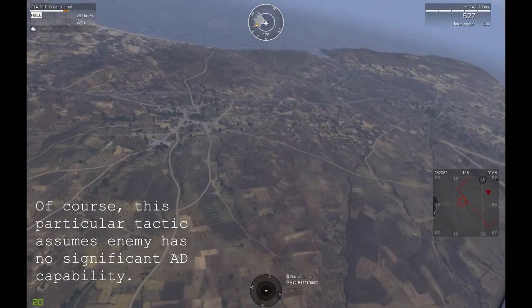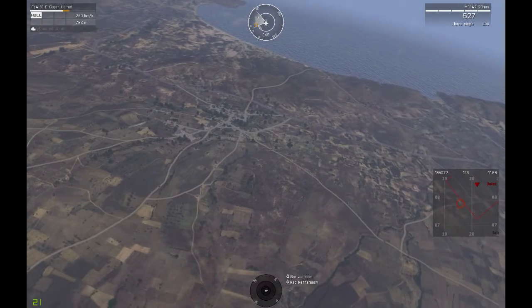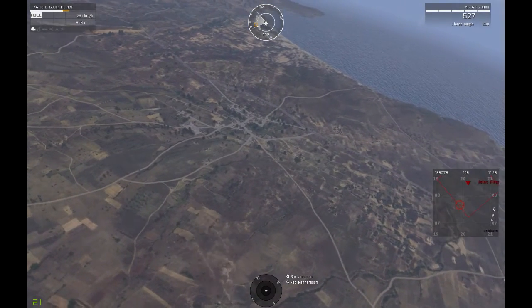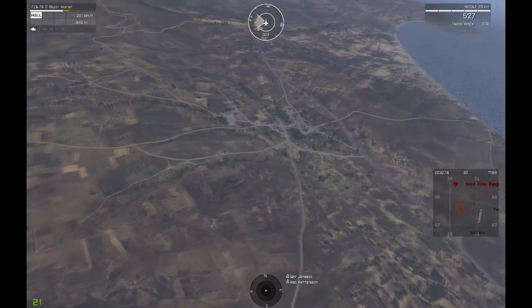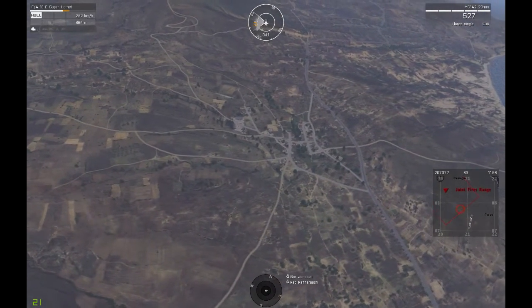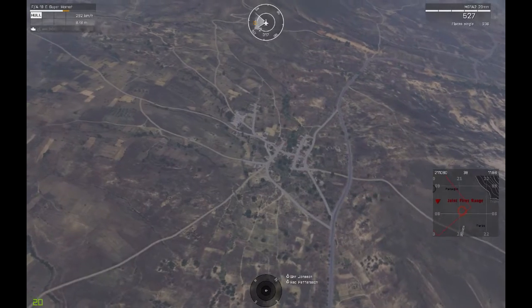Roger. Follow in which direction, over? East. From intersection. Roger. I see two small cottages. Not able to resolve that sort of detail. Over. Roger. I see some sort of vehicle in the middle of that road, middle between the T-section and when it turns into asphalt in Panagia. Over.